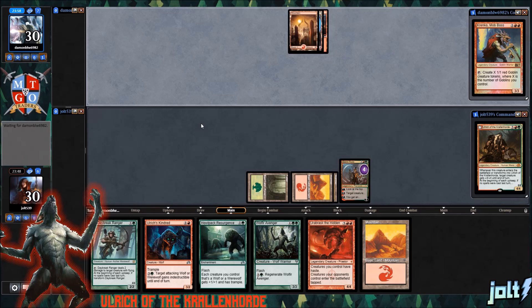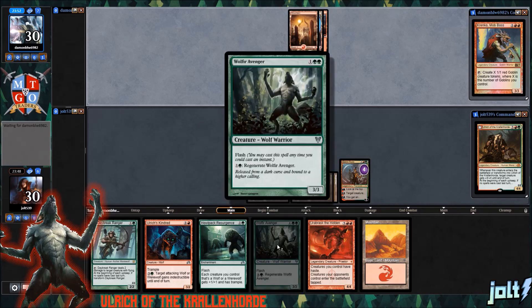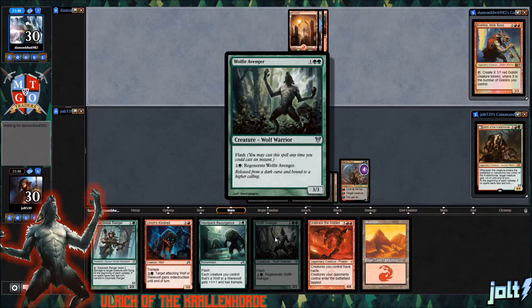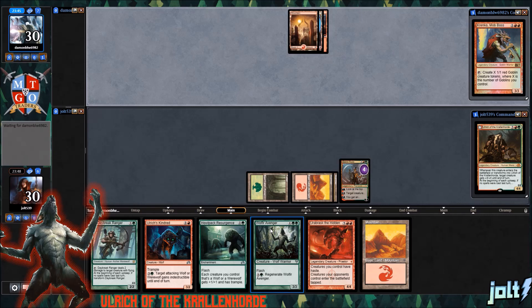This is a very special deck — a birthday shout-out deck to my wife. She requested a deck around Wolfier Avenger. She's not a huge Magic player, but it's one of her favorite Magic cards. She said, 'I just want you to build a deck around that card.' So I said we'll make some Red Green Werewolves. I hadn't done Red Green Werewolves. It's been a popular Commander request, and I'm really excited to get it going. Building the actual deck itself was a lot of fun.